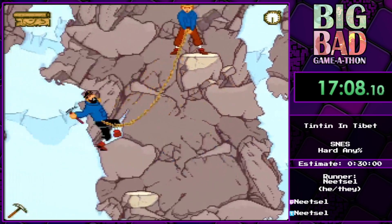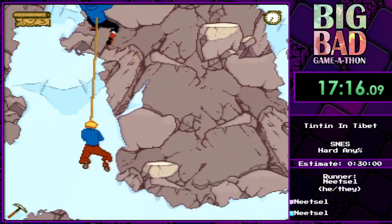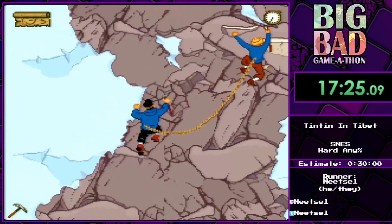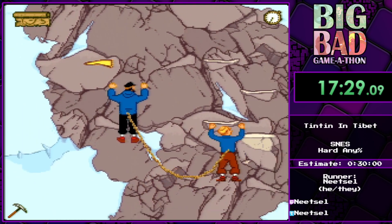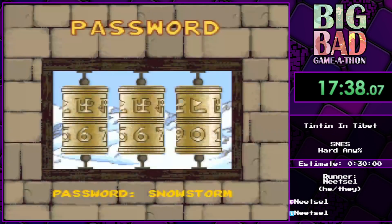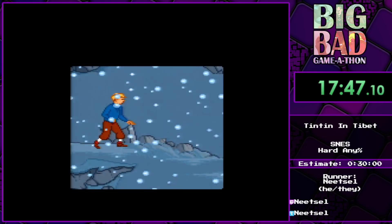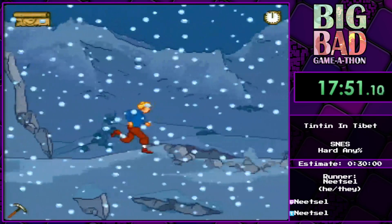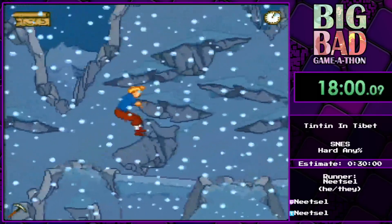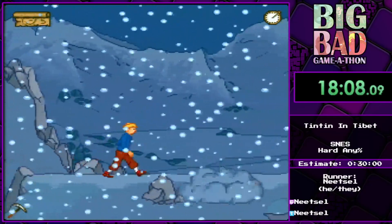Tintin can climb on stuff and the main difference with the pickaxe is that the character will remove the pickaxe after a certain amount of time, but when he's on top of a rock like that standing he just stays there forever. We're about to collect the chain scarf — I collected the scarf with Captain Haddock, but on the Genesis version you have to use Tintin. It's so frustrating the first time you get to this point on the Genesis version and you don't know what you're supposed to do.